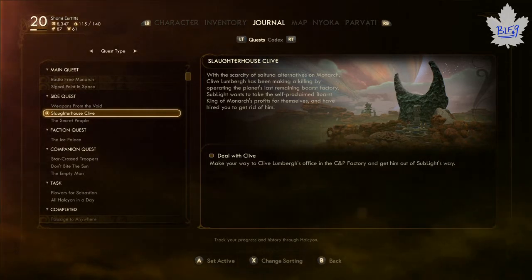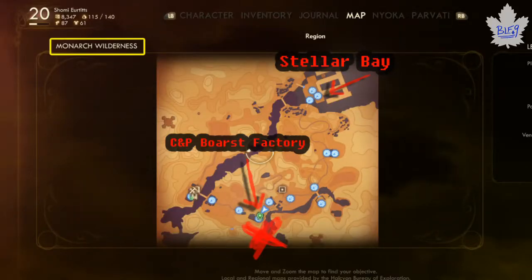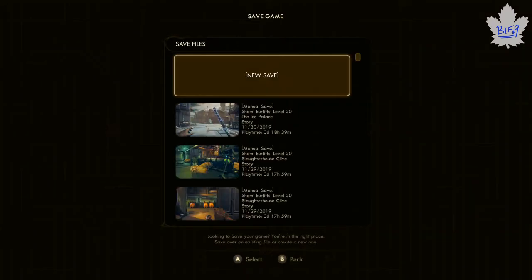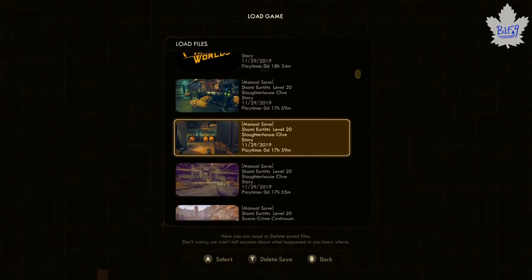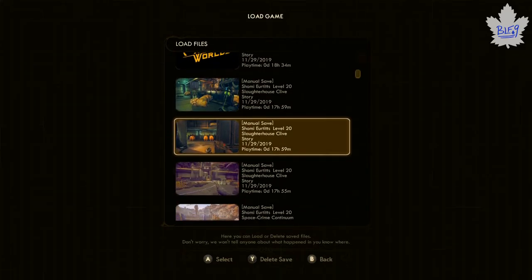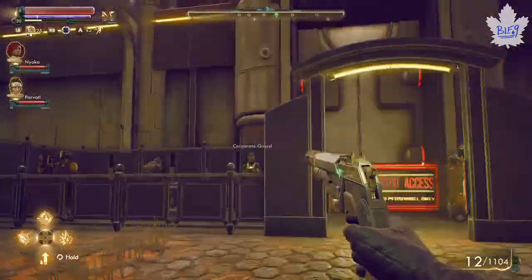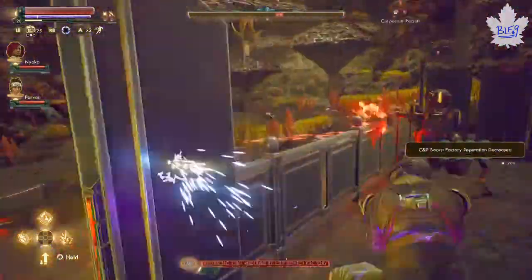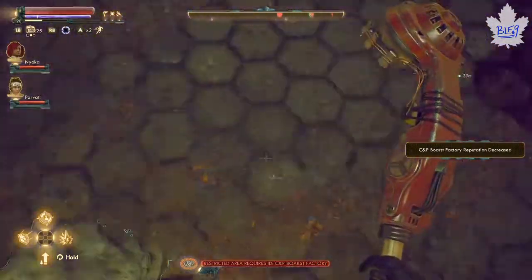I'll be pointing to this video in my other guides so I don't have to show the save trick every time. Basically, you can make a save once you get here — as you can see I have some old saves. Once you make this save inside the factory, you'll be able to come back to this spot and continue grinding as long as you keep that save.